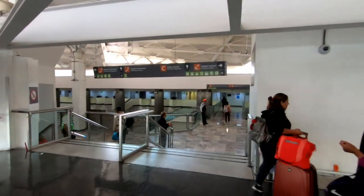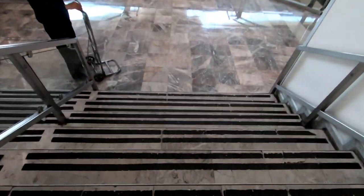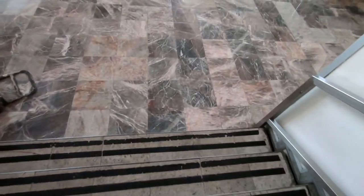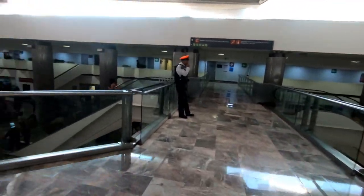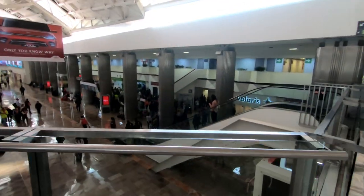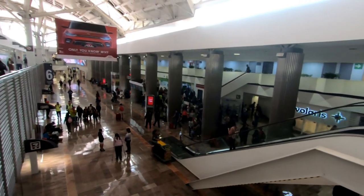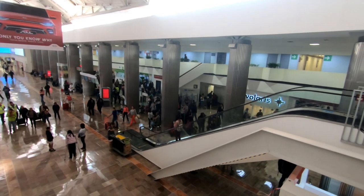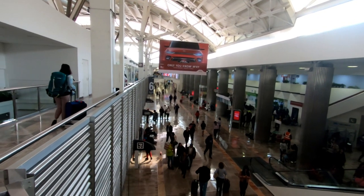You're coming in on the second floor, so you go down these steps, and then you have an escalator that will get you to the first floor. These are the national flights — in-country flights here. And you actually are coming out at Gate 6.